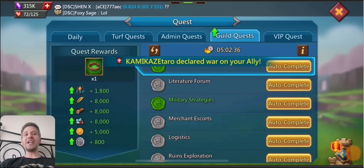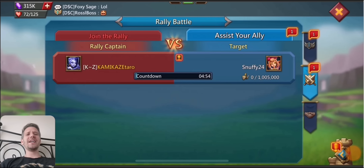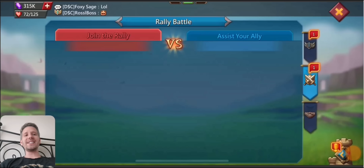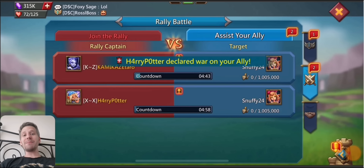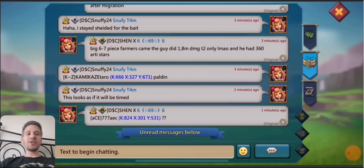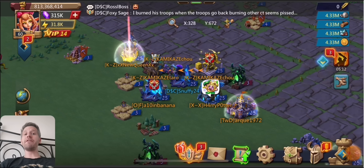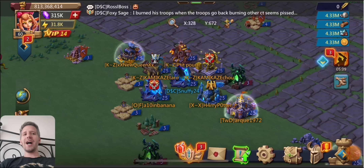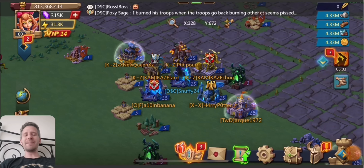If you're getting tested in range wedge, be ready for a range rally, because sometimes range will do more than the infantry test just because of how range wedge is set up. Keep that in mind — there could be a range rally coming at you when you might be expecting an infantry rally. It looks like XX and KZ will be setting the rallies, but KZ set theirs first and they didn't time it, so it doesn't look like they set up the double properly.